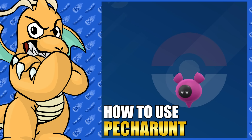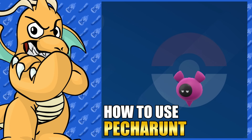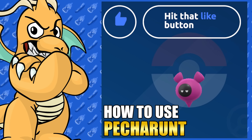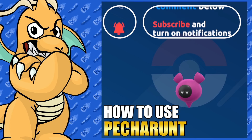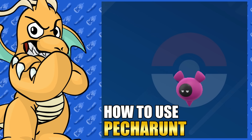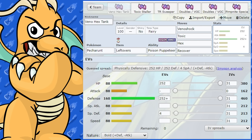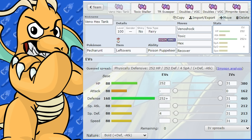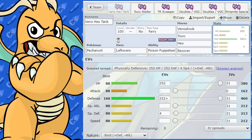What's up YouTube? This is going to be our guide on how to use Pecharunt in Pokemon Scarlet and Violet. I'll be providing competitive movesets and some fun meme movesets too. If there's a Pokemon you'd like to see me cover, put it below in the comment section. So Pecharunt is the new Pokemon from the Scarlet and Violet epilogue that just came out yesterday, and it is a Poison and Ghost type Pokemon, which is pretty interesting.